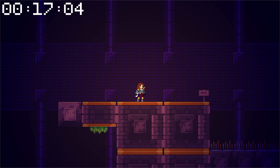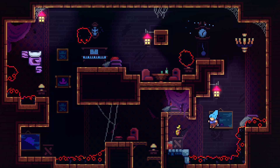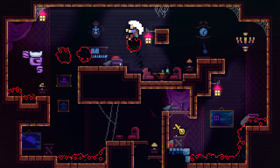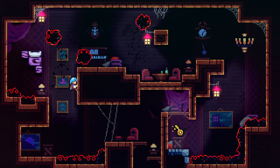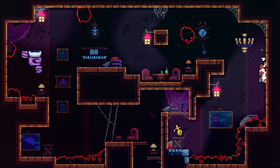Being able to zip through a level at high speeds is fun, but often it's not until some sort of consequence is involved that it begins to feel truly exhilarating. Imagine playing Celeste with no bottomless pits, no spikes, and none of the goop that you find in the resort. It would still feel great to control, but without the thrill of avoiding deadly obstacles and the satisfaction of clearing a level you'd died to dozens of times, it wouldn't be quite the same.